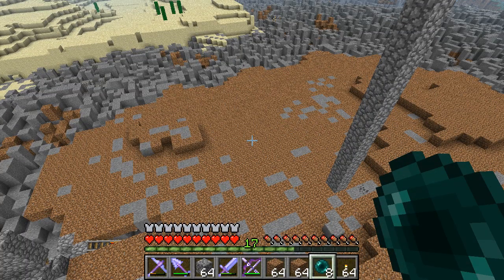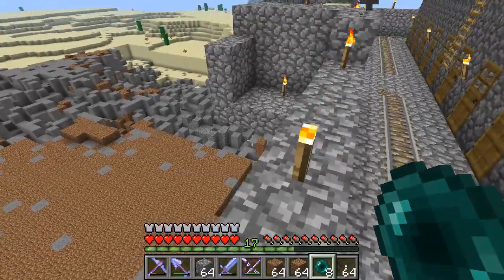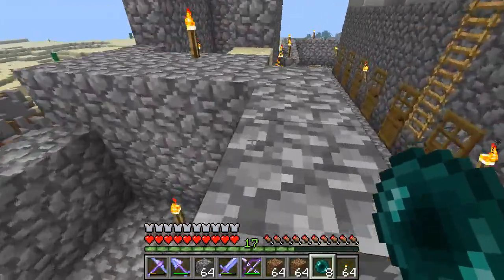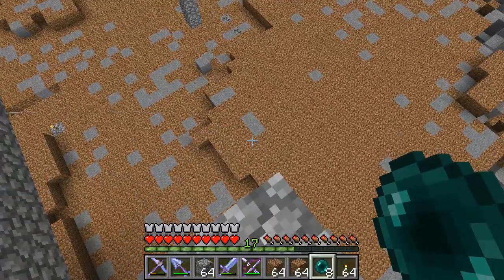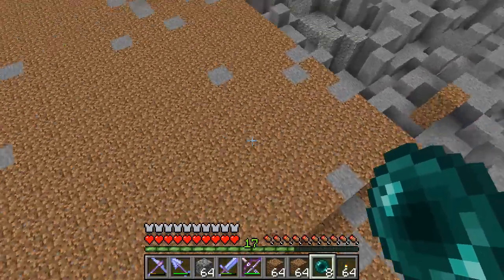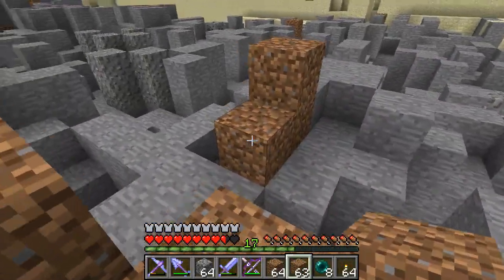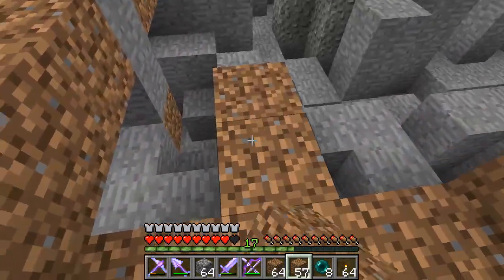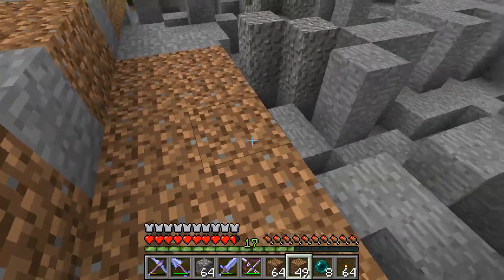So instead of just creating a Wasteland Village from the start, we're going to experience the apocalypse in stages. And before I can do that, I needed to get all the sand and sandstone out of here. Then I need to spread dirt so we can get some grass going. And then we're going to build a village — and then we're going to end the world.